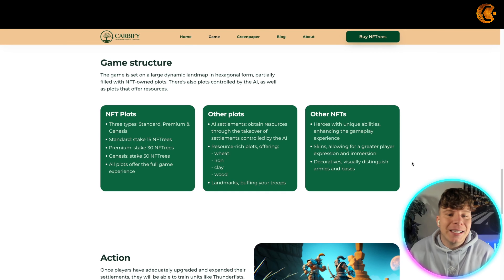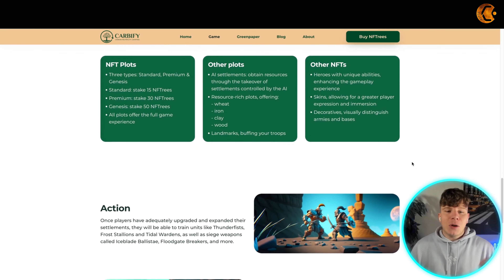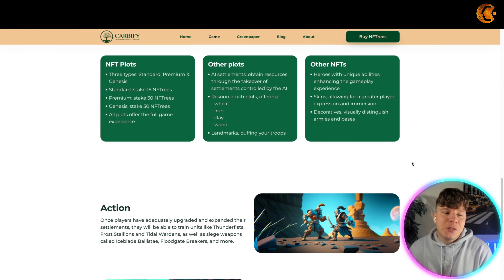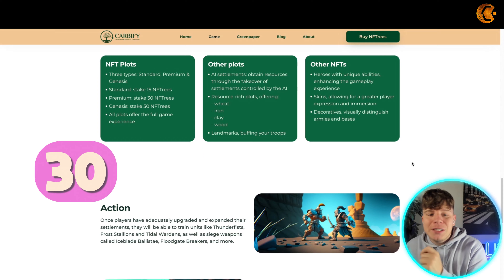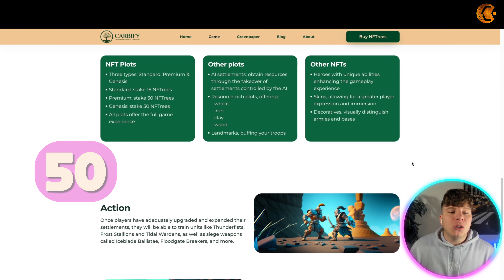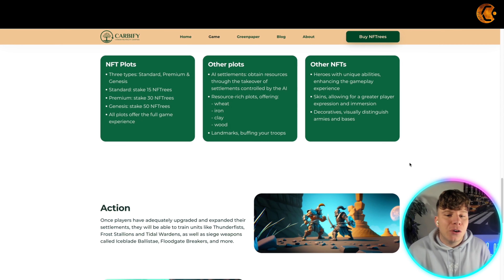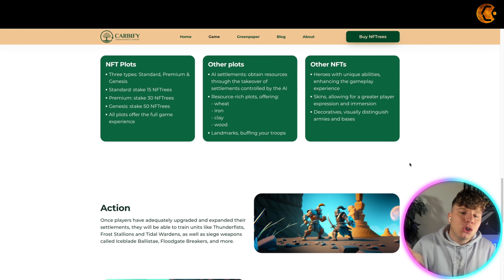The game is set on a large dynamic land map of hexagon form, partially filled with NFT-owned plots and plots also owned by the AI. NFT plots come in free, standard, premium, and genesis types. Standard stakes 15 NFT trees, premium stakes 30 NFT trees, genesis is staking 50. All plots offer the full game experience. AI settlements let you obtain resources through takeover — resource-rich plots offer wheat, iron, clay, and wood.